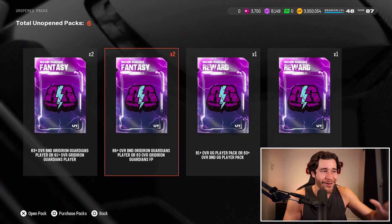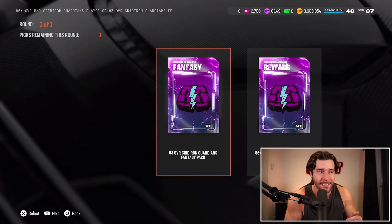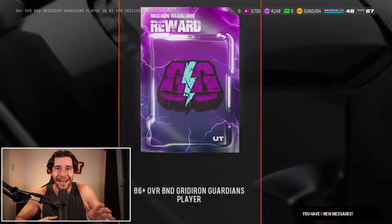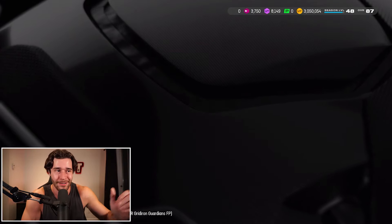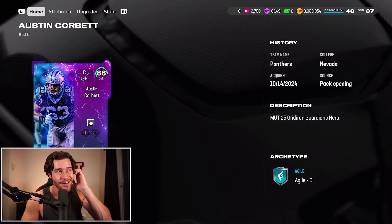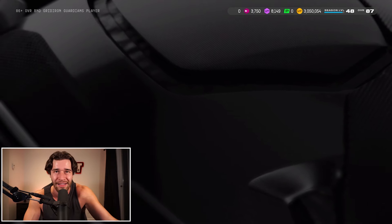Let's start opening these up. We're going to start with an 86 plus overall B&D player pack — one of them from the Field Pass. You can take the 83 guaranteed coins or go for 86 plus. I'm going 86 plus. If we pull any of the 89 overall players, I'm cheesing, smiling, happy. Any of those cards will start on my team. Pack number one: it's an 86 overall center. This card might play right or left guard for me. A B&D 86 isn't horrible — good stats, might have value on the team.